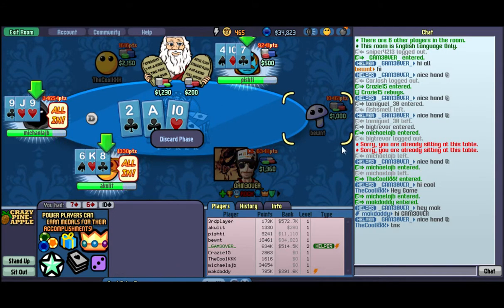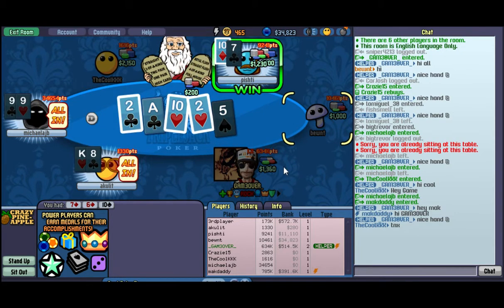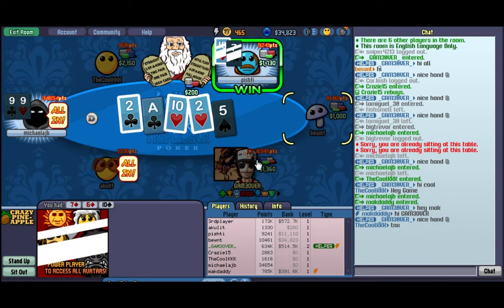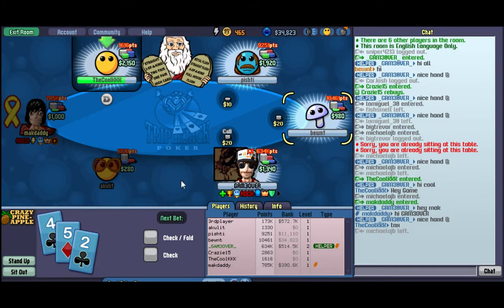It's called Crazy Pineapple, also known as Triple Jack. The rules are basically the same as Texas Holdem, except that you are dealt 3 hole cards, and you have to discard one of them after the flop bidding. This is a pretty interesting variation you can play at home — try it with your friends, or play online like me.